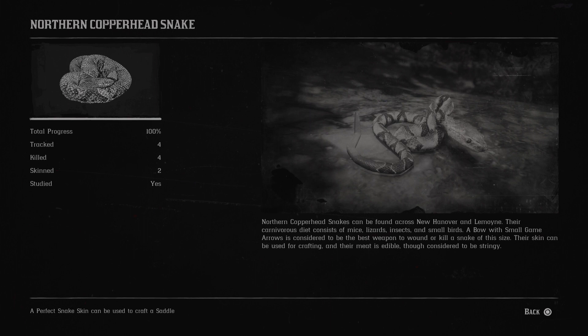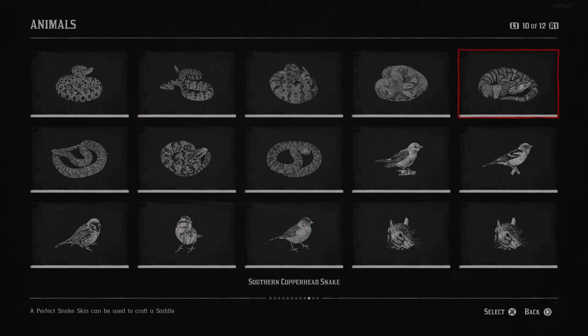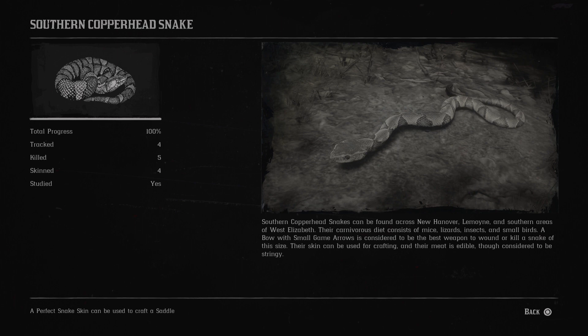Next is the northern copperhead. Northern copperhead snakes can be found across New Hanover and Lemoyne. Next is the southern copperhead. Southern copperhead snakes can be found across New Hanover, Lemoyne and southern areas of West Elizabeth. Their carnivorous diet consists of mice, lizards, insects and small birds.